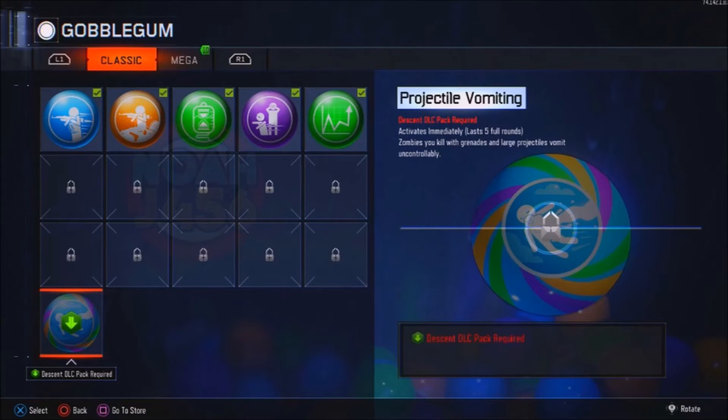The next one is Projectile Vomiting. Activates immediately, lasts 5 full rounds. Zombies you kill with grenades and large projectiles will vomit uncontrollably. I don't know what they were thinking with this Gobblegum. If it doesn't have to do with anything with the Easter Egg or you don't need it for something specifically, I don't know what they were thinking — they probably just ran out of ideas.